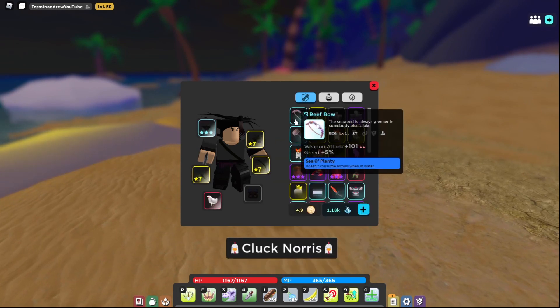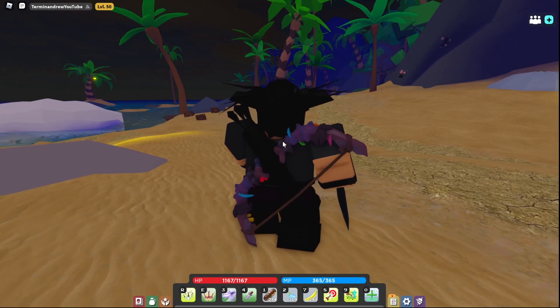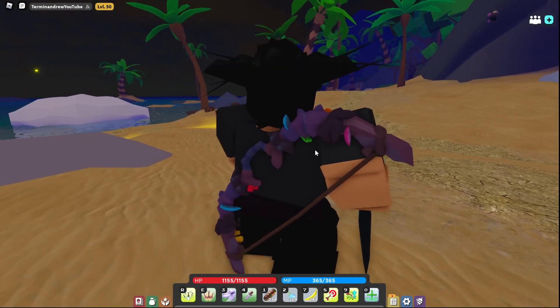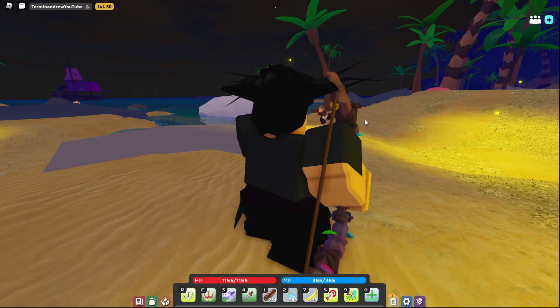Here's my Sand Ravaged and my Reef bow. Let me take off my ranging gear really quick because it's just blocking the beauty of this thing. Look at this thing — it has a little coral on it. It's so coolly shaped. This thing is really cool.